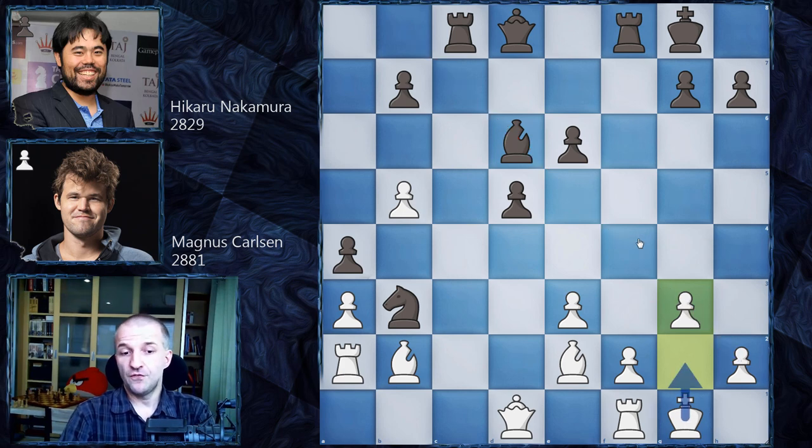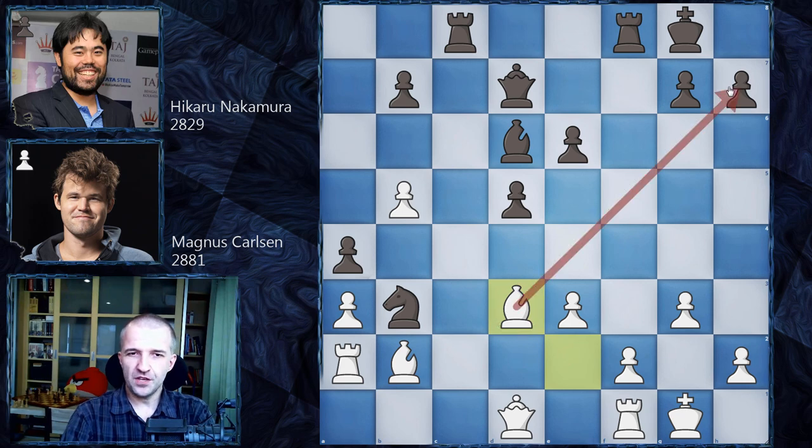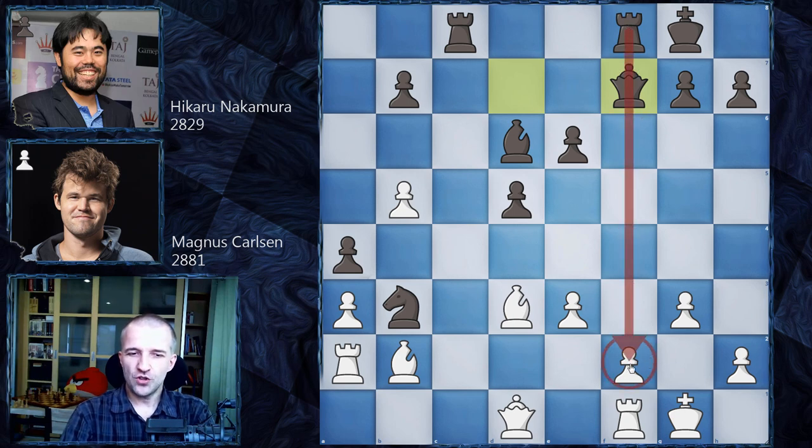We have bishop d6 by Hikaru Nakamura, asking to exchange the dark-square bishops. Now, for example, knight b3 would not be the best idea here, because after a takes on b3, not only the rook is under attack but also this bishop is hanging. Definitely after queen b3, bishop e5, black simply wins the whole piece. This is why we have knight e6, and this allows Hikaru to create some protection for the isolated pawn — it's no longer isolated. So definitely it's pretty good for Hikaru.